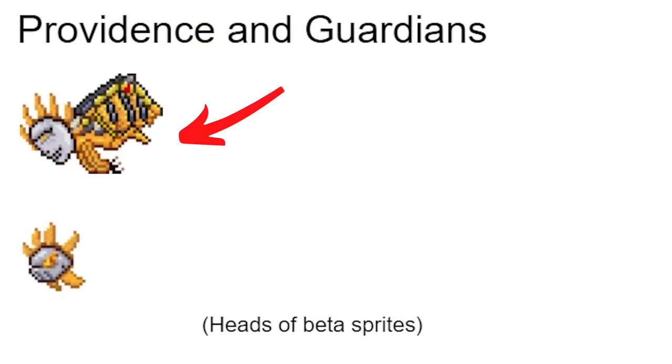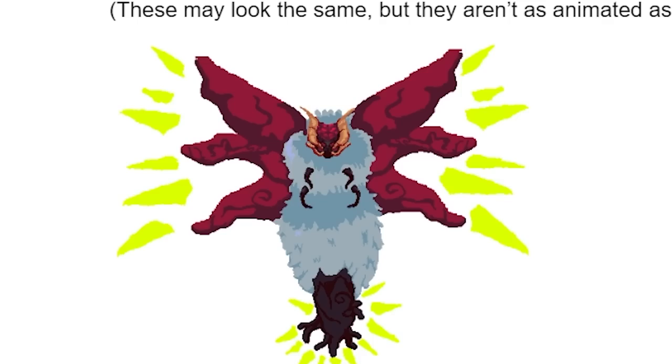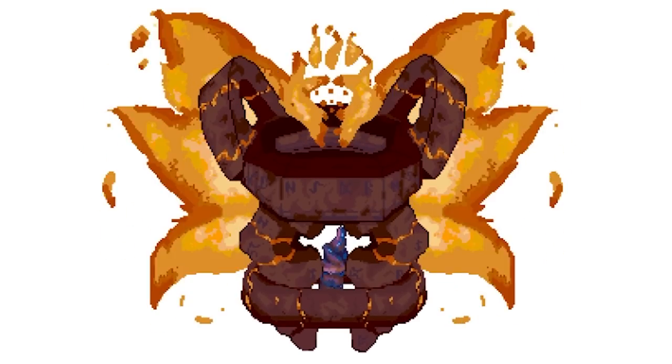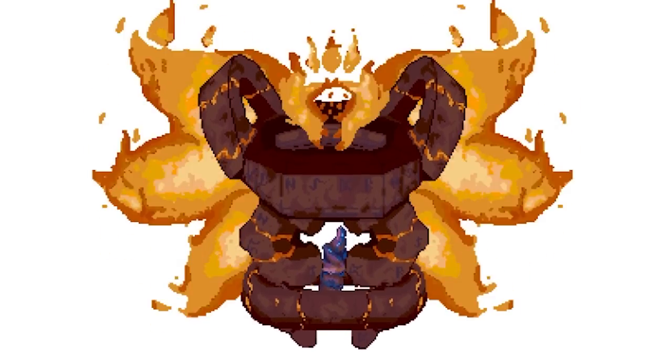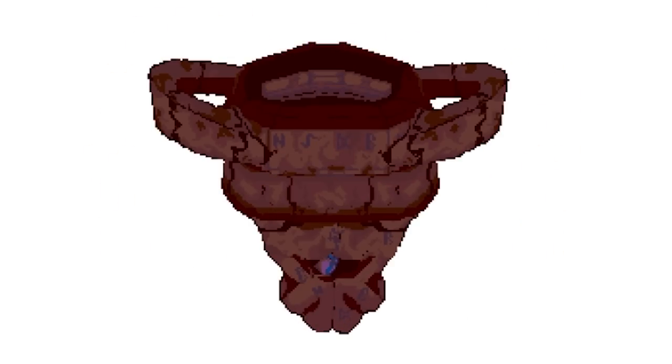This does not look like Providence and this does not look like her guardian. This is clearly Radiance from Hollow Knight — this is probably like her beta artwork or something. This is clearly Dark Providence, the evil counterpart to Providence. This version of Providence actually had a pretty cool concept — it's like a flaming butterfly spirit inside of rock armor or something, and she also has that iconic crystal in the middle of her. And this is her Bullet Hell phase sprite.